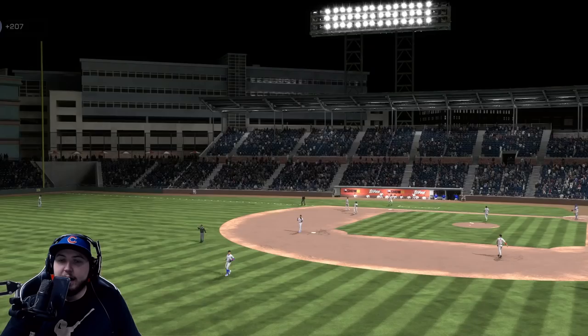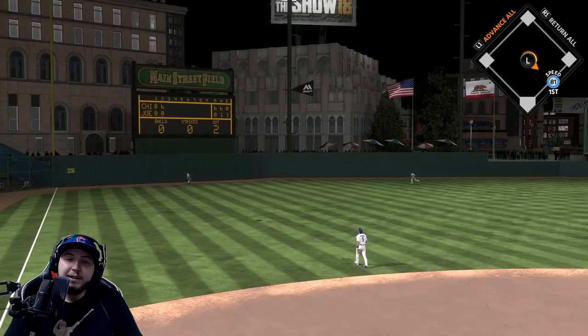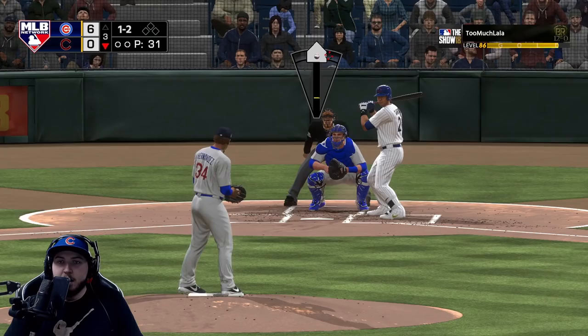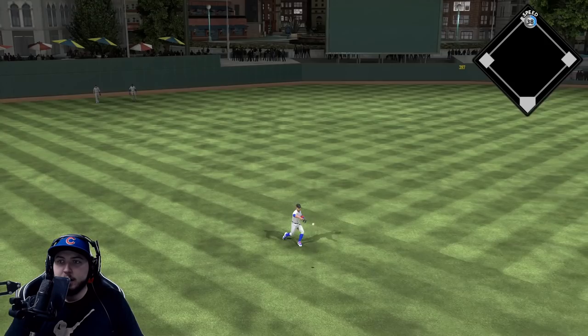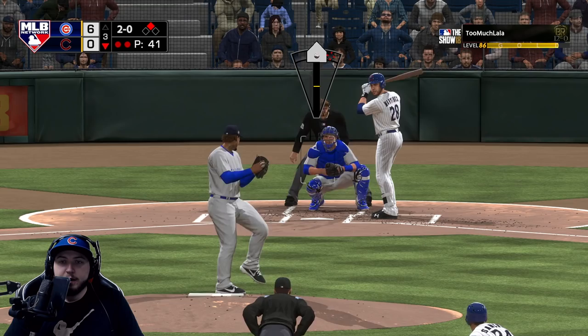Third inning now, might be able to do it again. We get the typical Vlad Guerrero warning track shot. Sinker low and in — he gets a base hit, gonna be a double even with 38 speed, just how the relay system works in this game. He gets a double regardless. Oswalt is now up and now he hits the pen — Willie Stargell is on deck, I don't think he's gonna see anything good.